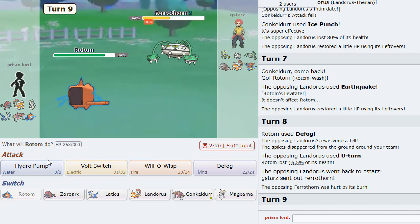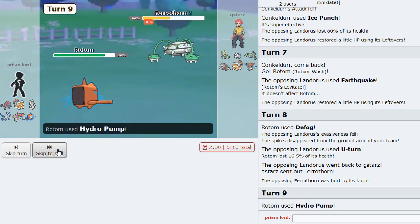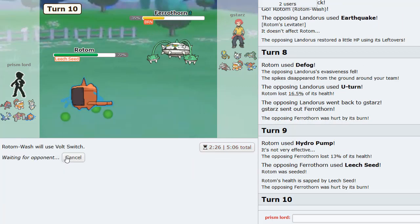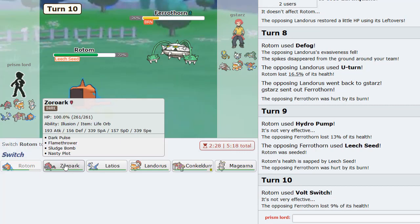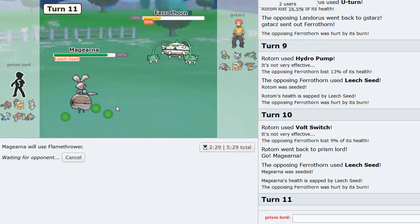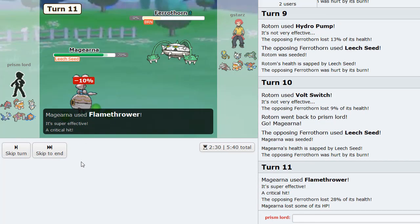Like what does he have? T-Wave, Spikes? Maybe he doesn't have Power Whip. Can I just stay in and Hydro? Now he's Leech Seeded - of course! I should have known. I'm gonna Volt Switch out. You want to see a play? Check this play - Volt Switch into Zoroark as Magearna, Flamethrower him right now and get him out. Nice! Excellent! So now he knows I'm Zoroark.